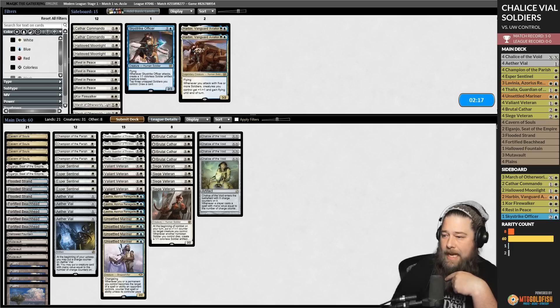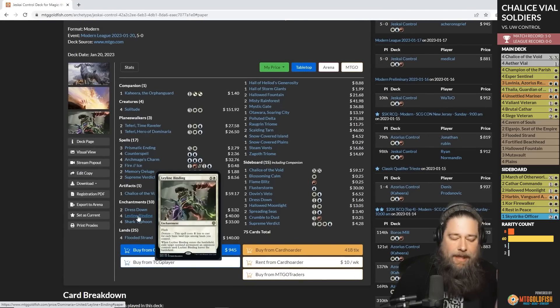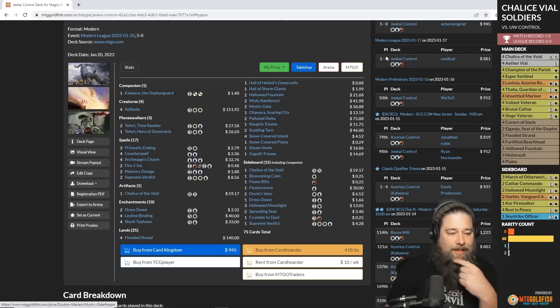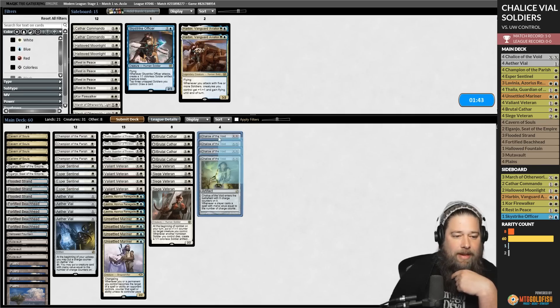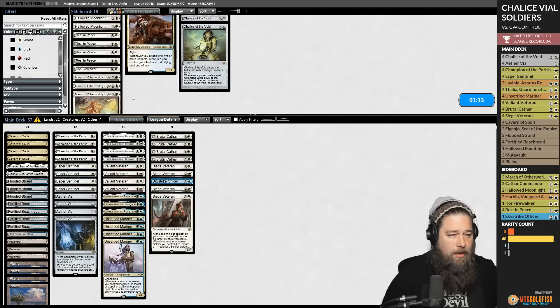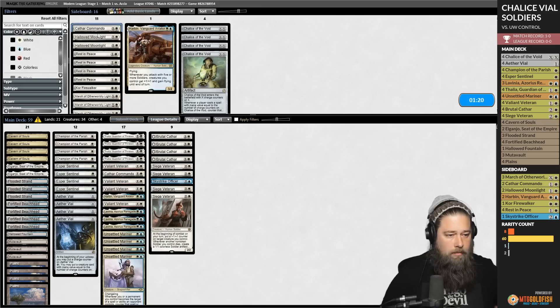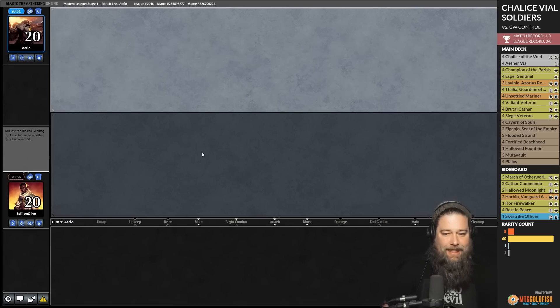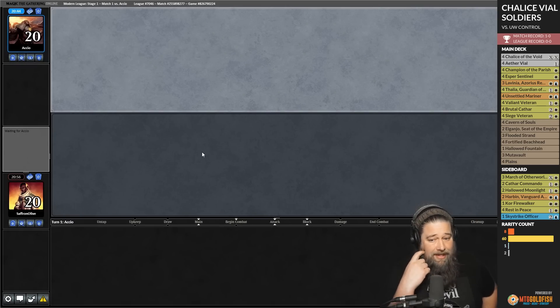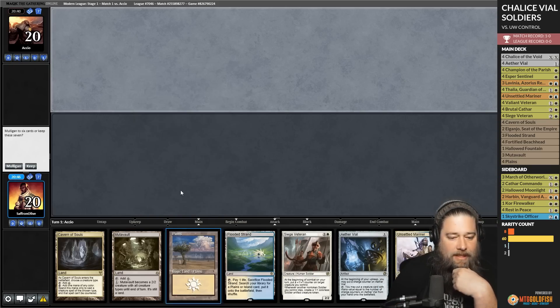Sideboard analysis for Game 2 versus control: Chalice of the Void is probably our worst card here. If you look at a typical Modern control deck, so much of the removal — Leyline Binding is technically five or six mana value, Prismatic Ending often higher mana value — so I don't think Chalice does enough. We go down the Chalices and bring in Sky Strike Officer for card draw. Core Firewalker no. Maybe a little more action — Flash is not a horrible mechanic against control.